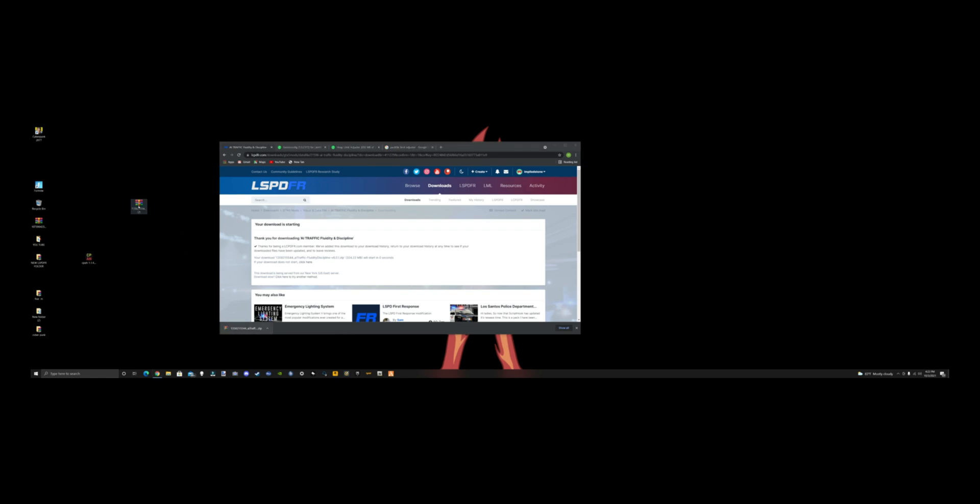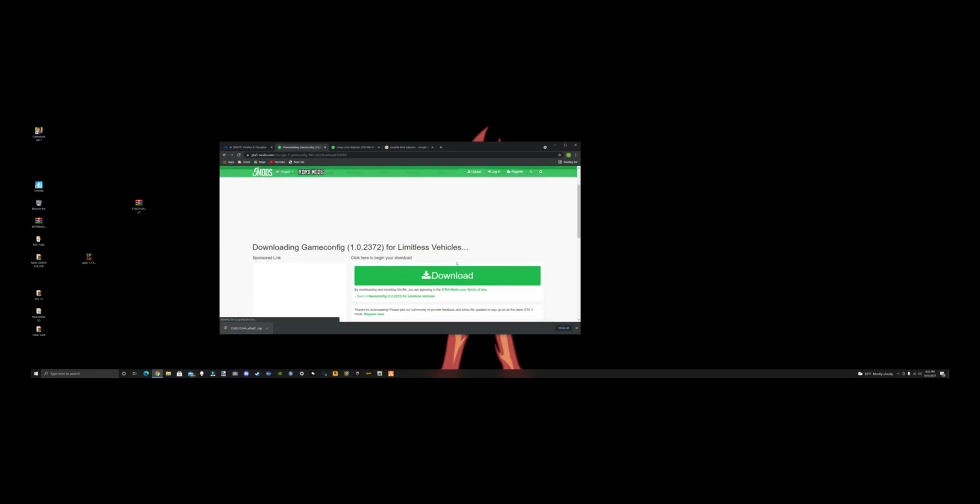So we have our archive right there. The next one we're going to do is Game Config — this is for Limitless Vehicles 1.0, build 2372, because that's the current build of Grand Theft Auto. Hit download, download again. There it is. We're going to grab this one and drag it right next to the AI archive on the desktop.